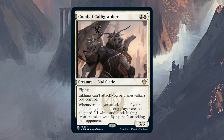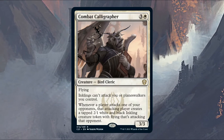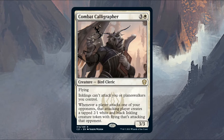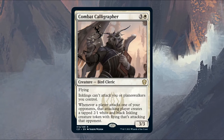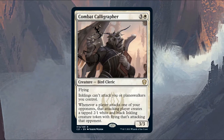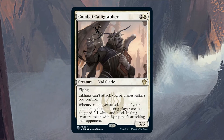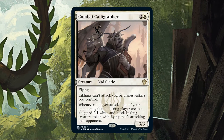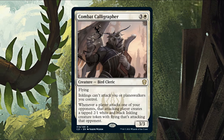Combat Calligrapher also says whenever a player attacks one of your opponents, that attacking player creates a tapped 2/1 white and black inkling token with flying that's attacking that opponent. This only triggers once per attack, not per attacker. Opponents can also just turn off Combat Calligrapher by choosing not to attack your opponents when that extra inkling would do them more harm than good. I think it's easily the worst of our token generators, but I wanted to try it — it fits the theme, so it barely makes the cut.